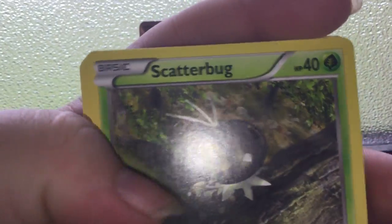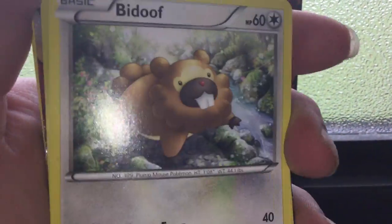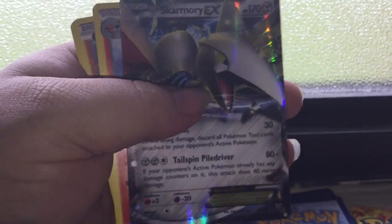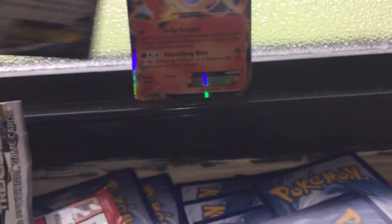Okay, we're just going to go straight through this. So Scratterbug, Rhyhorn, we got a Hone Edge, a Bidoof, a Whirlipede Reverse Hollow, and a Skarmory EX. So not bad, not bad at all. Okay, so we got Fletchling, Solrock, and Volalbeet as the last three.